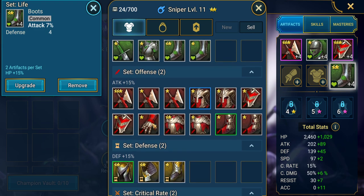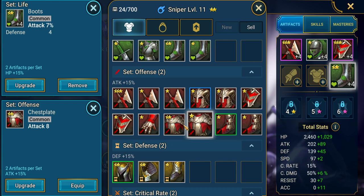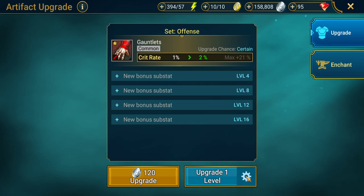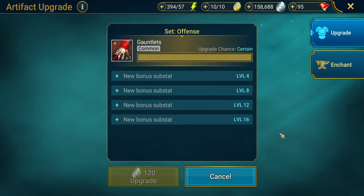We could also get some crit rate, accuracy, and a flat base attack. At this level it's going to be an improvement. If we had four or five-star champions, attack percentage would be worth going for over base attack, but because we're such a low level this just adds value onto our attack stat. We don't have much option right now, so we're going for crit rate percentage and taking these up to level four — that gives a slight boost to this champion's attack.